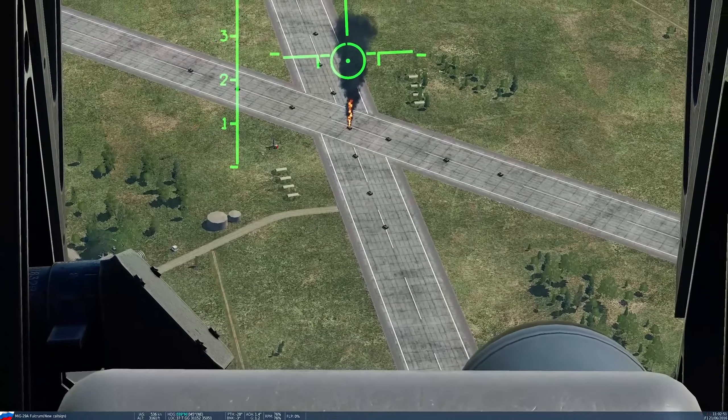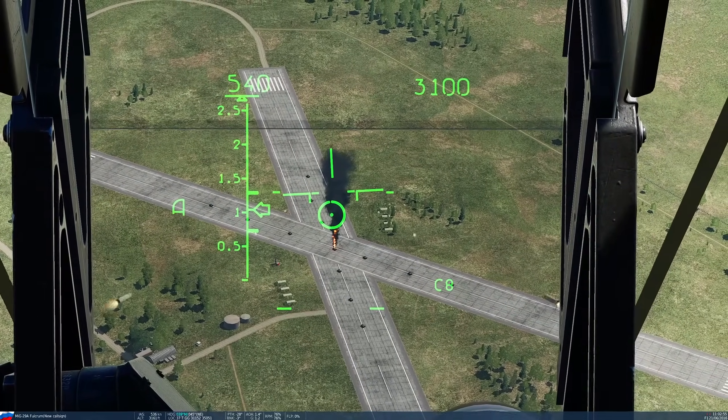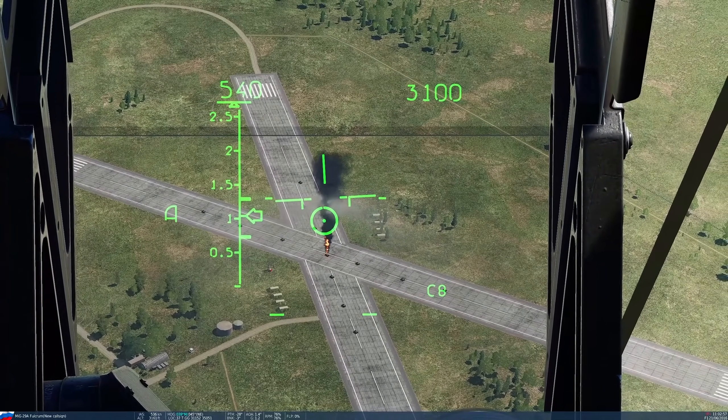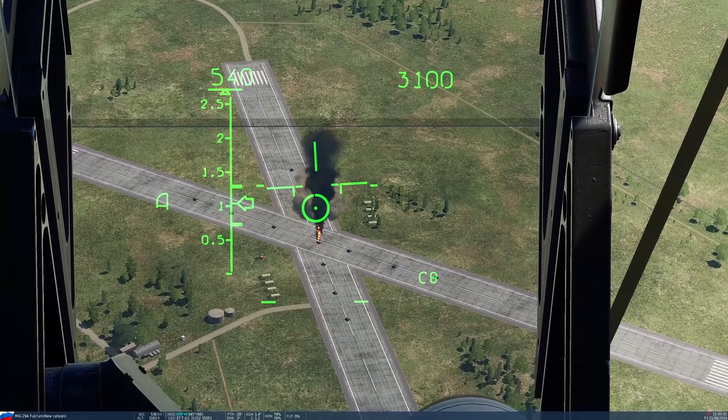Finally, in terms of rockets: switching to the outboard pod — push and hold the trigger, release, then push and hold again. You can fire as many of the 80mm rockets as you want for the duration of the push and hold.